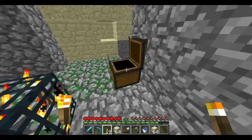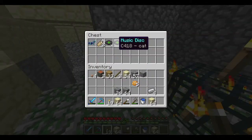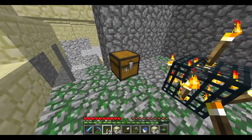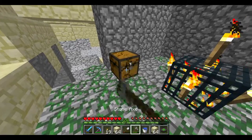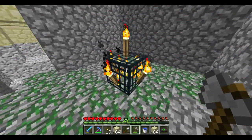Hey guys, check this out. This is the chest that was with our skeleton spawner here: two music discs, two name tags, and diamond horse armor. That is an unreal chest. There's no second chest, but that is a great chest.